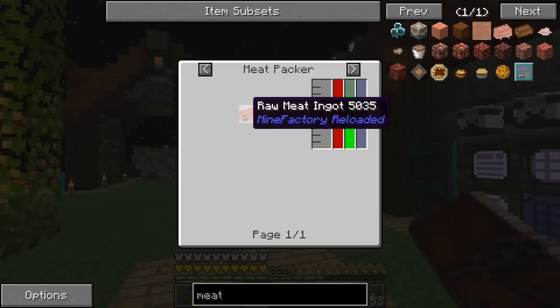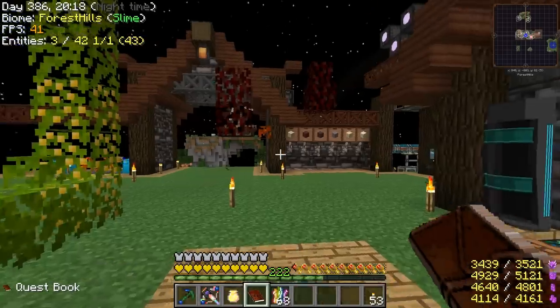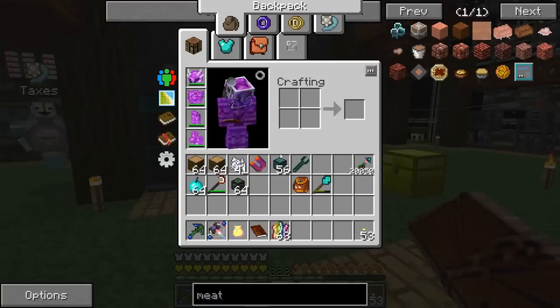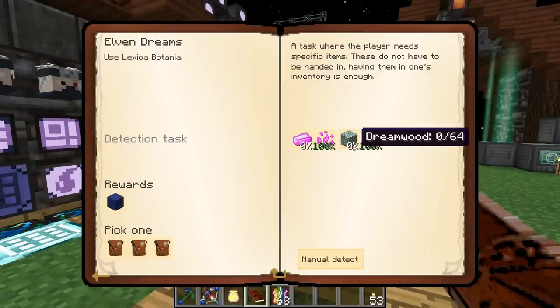I'm wondering if we make a dimlet for like a cow dimension and then just farm cows easily — but I'm not quite sure where to get the meat from right now. Okay, let's finish up some of these beta quests here — we need a stack of dreamwoods and 32 elemental ingots.